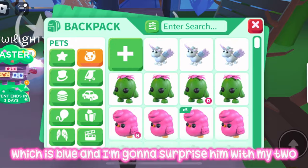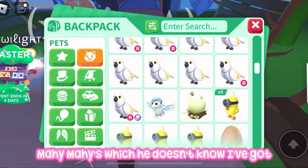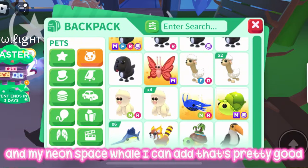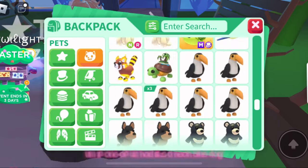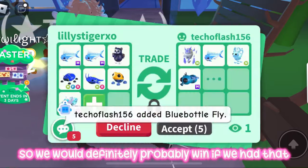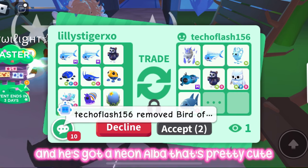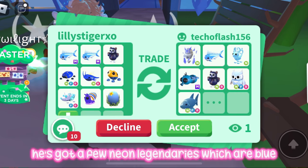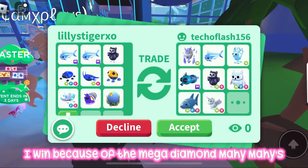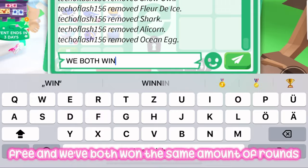I'm going to surprise him with my two no-potion mega diamond mahi mahis, which he doesn't know I have. I'll also add my owl bears, neon blue scarab, neon space whale, and an ocean egg. He's got a neon alba and a few neon legendaries in blue — but I'm pretty sure I win because of the mega diamond mahi mahis. It's now three rounds each!